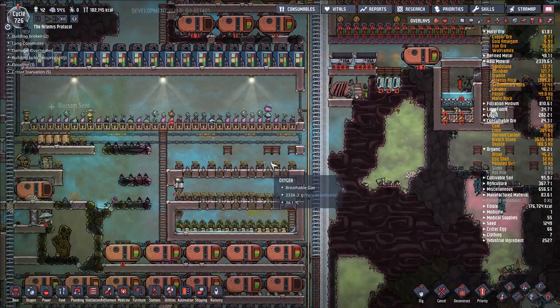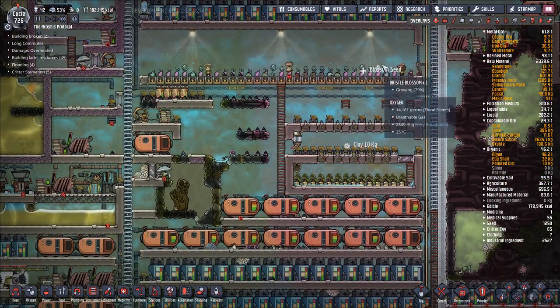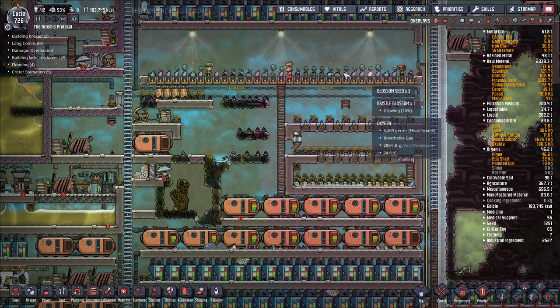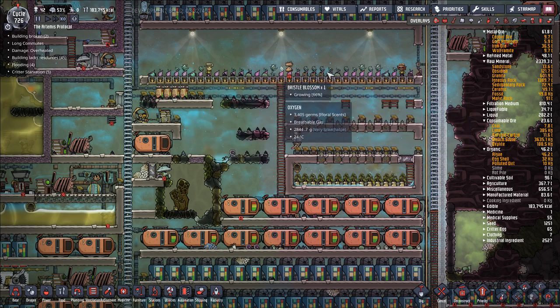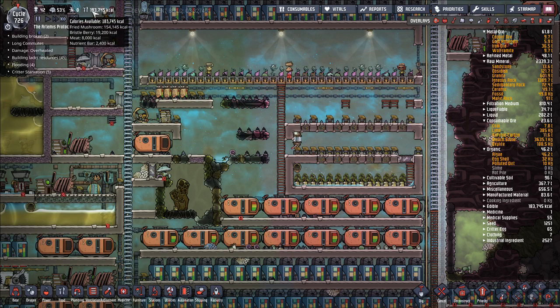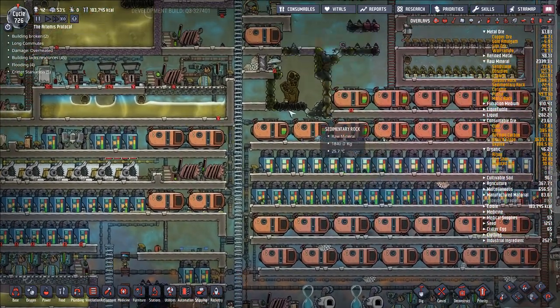The last thing I think really needs to be nerfed — or buffed, whatever — is... yeah, it's these bristle blossoms. They produce floral scent when they flower. I need to keep that in mind for my allergy dupes, because that's a big thing. Bubbles is the one stressed out, and every time she stresses she stress eats, which is also hurting our food situation. It's confirmed that the bristle blossoms are producing the floral scent — and only when they flower, only when they're done growing.